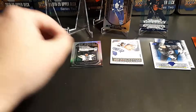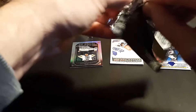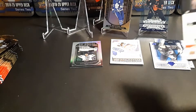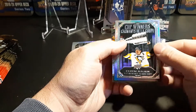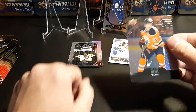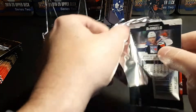And Pekka Rinne. Halfway there! We got another cup winner of Evgeni Malkin and James Neal. So let me know in the comments what card you're looking for in this set — what subset do you think you want the most?